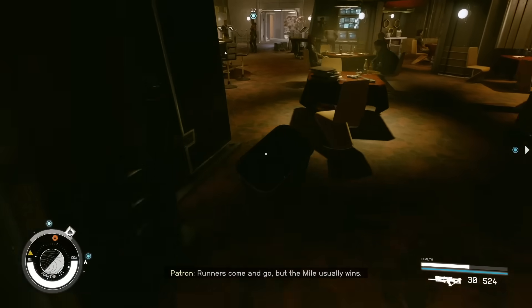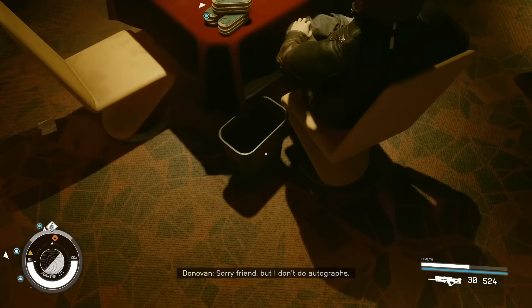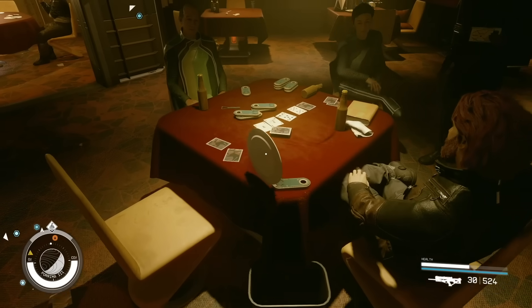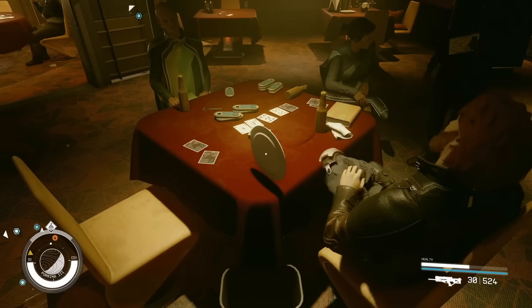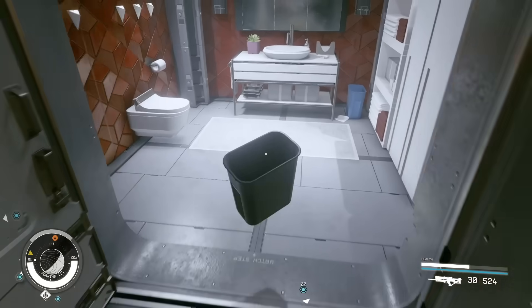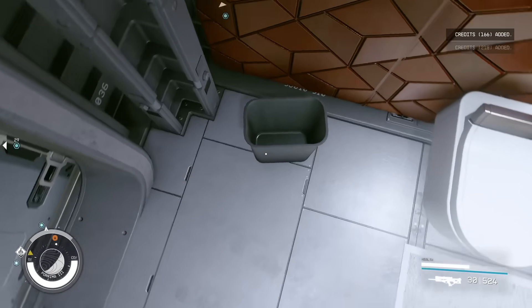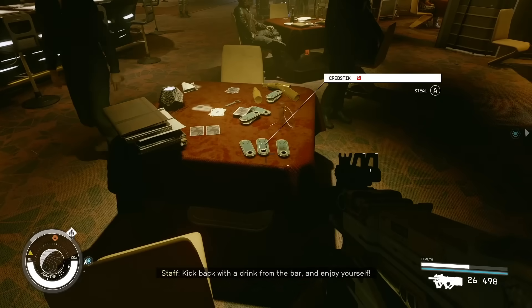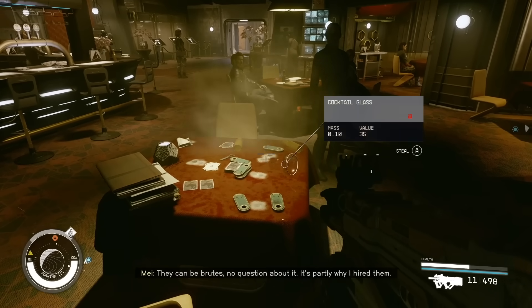Then pick up any flat item that isn't classified as stolen loot — plates work really well. As you're holding it, press right or left trigger on Xbox, or left or right click on PC, to rotate the item and scoop or slide whatever you want to steal into that waiting container. Once the container is full, take it to a closed-off area like a bathroom or bedroom and grab all your loot where nobody can see you. You can even trickshot stolen items into containers with live rounds from your gun — most NPCs don't seem to care, which is hilarious.